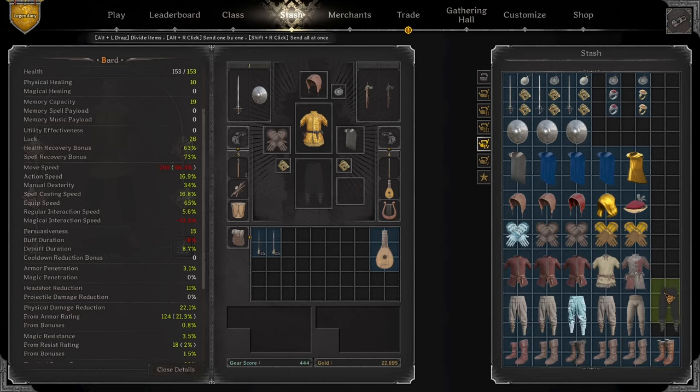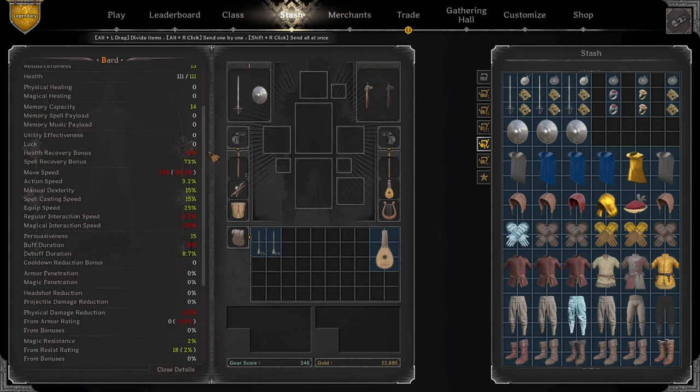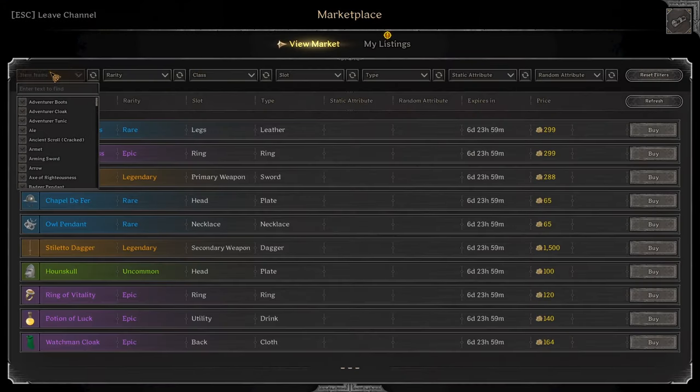Now I'm going to put together a budget build or a little bit lower gear score, and I will just buy everything off the market. When I'm going for budget, the way I would look at Bard is: I want to focus on not getting hit, and less so about being tanky, because you're going to have to put a lot of money in to be tanky and still fast. Whereas if you sacrifice being tanky, you could still do a lot of damage and be in and out of fights.